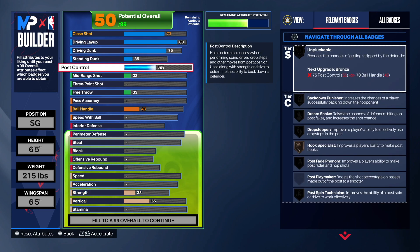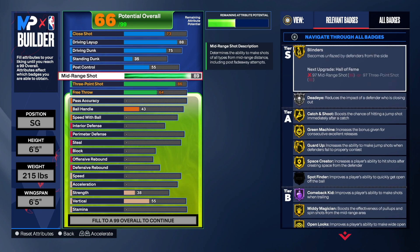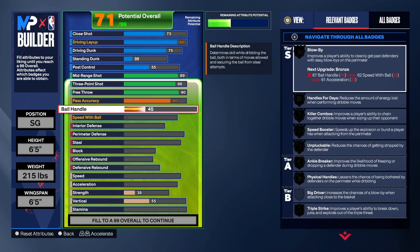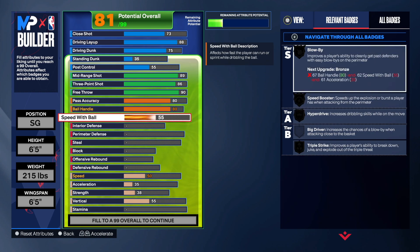For shooting, he had high shooting — I decided to stop at 89 mid-range just so we could get Blinders on gold. For the three-point shot we're going 86, which gets us Agent 3 on silver, so that's really good. We're going 90 on free throw — he had an 88, but let's go 90 for the free points; you're gonna be incredible and dominant at the rack. For pass accuracy we're going 80 — this build is gonna be a pretty good secondary ball handler. 80 is a nice sweet spot for two guards. We're going 80 ball control, so we get Silver Unpluckable, which is very important.